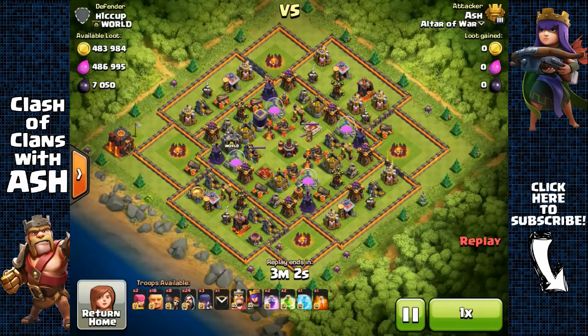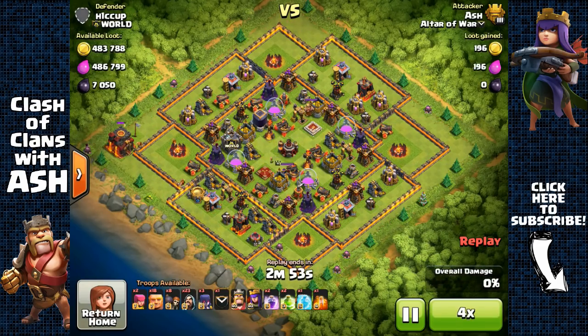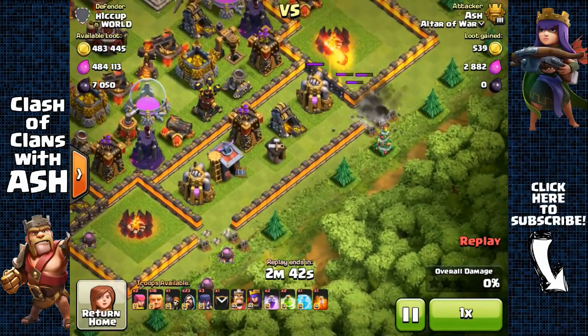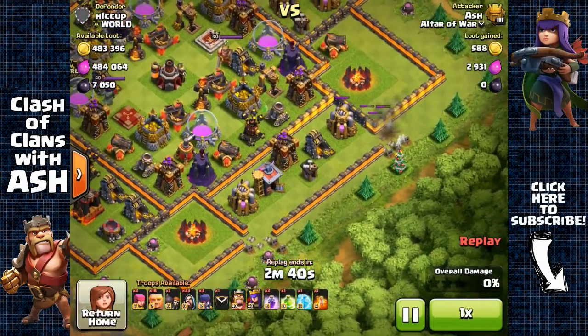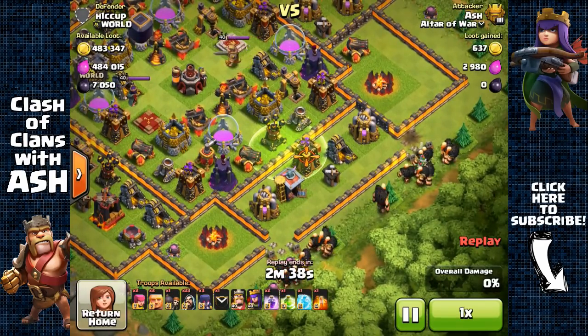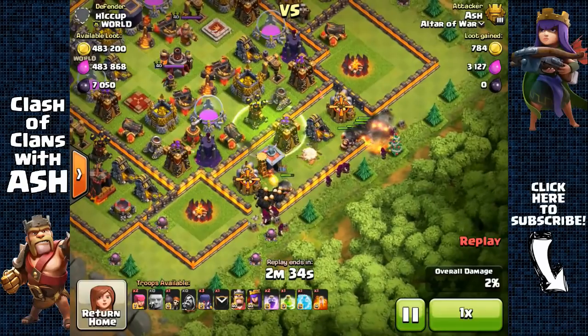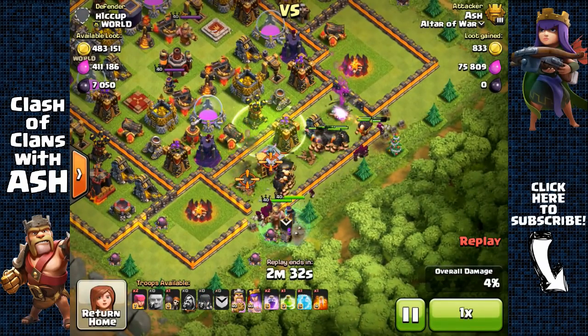Lastly, builder huts should be on the outside unless you need them inside to fill voids as decoys for wall breakers or for funneling purposes. Otherwise, builder huts are small and fragile, which is perfect for helping attackers deal more damage on you — because you want to get hit by 30% damage to trigger a shield. So who cares about the builder huts?